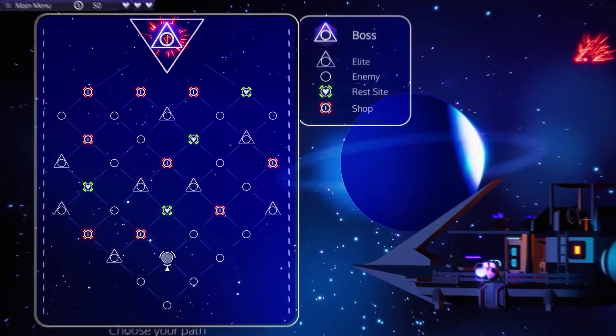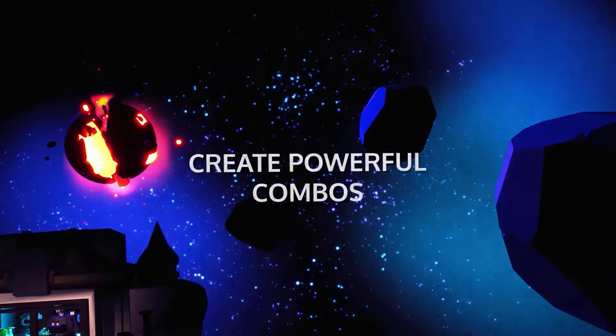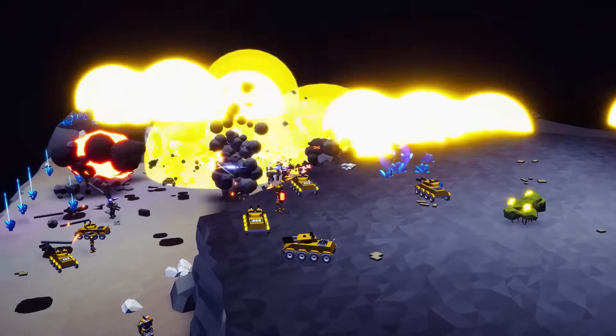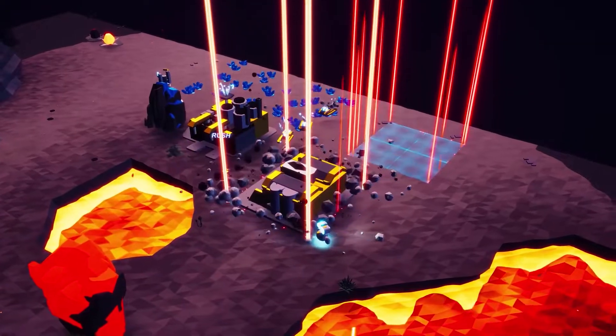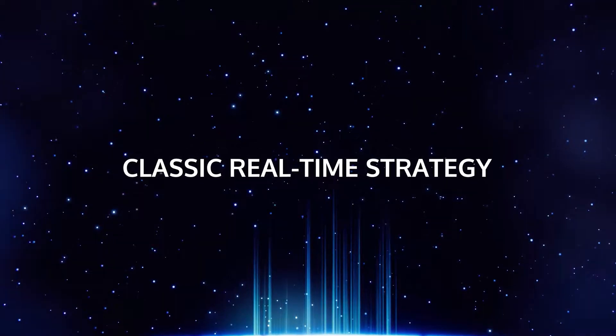Essentially it plays like any other standard RTS: you have an engineer, you get resources, you build a base, you build up an army, and then go attack whoever is opposing you. But the difference is you have to choose between three cards which will give you additions to different factories, support buildings, or turrets, or even super weapons.